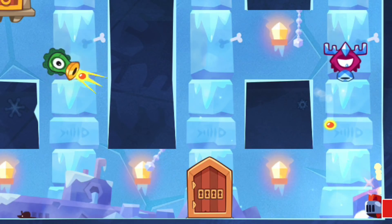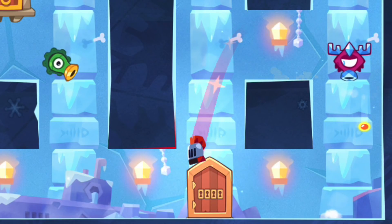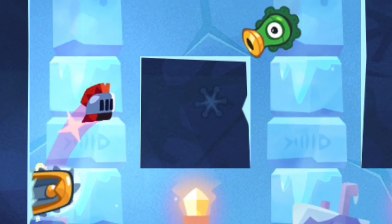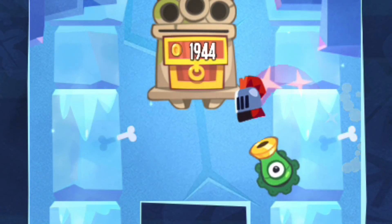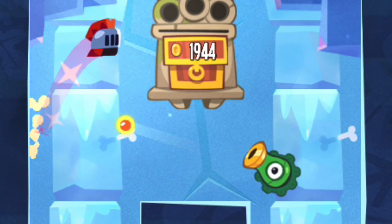And then you just jump up, jump over without touching that corner, then you jump up over there, do two short slides, jump over the bullet, then you slide a bit on the right, and jump very, very late over there, and then you've done it.